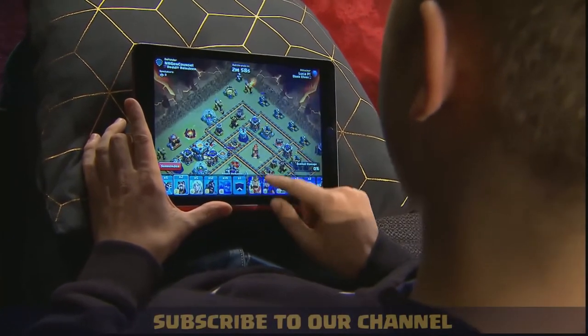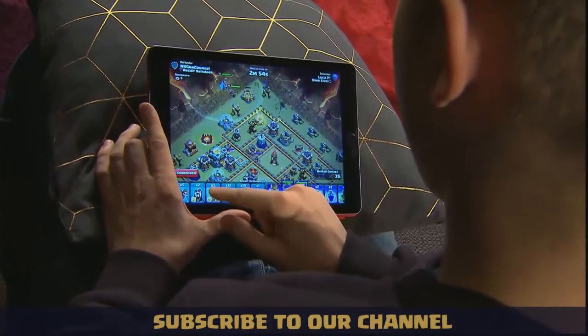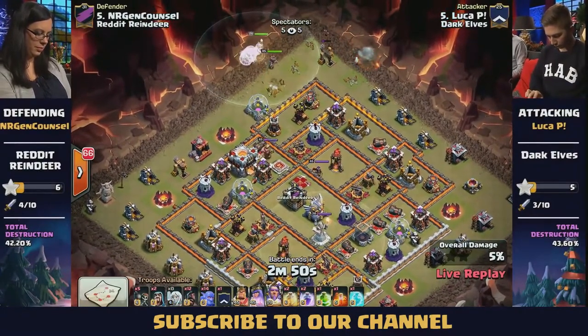We're going to be kicking it off now as LukaP goes in. He's going to be using the Hog Riders — twelve of them to be exact — but we do have Bowlers as well.